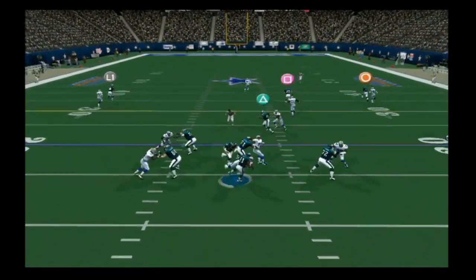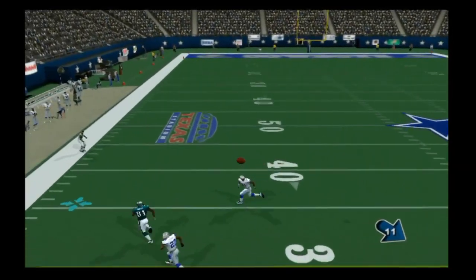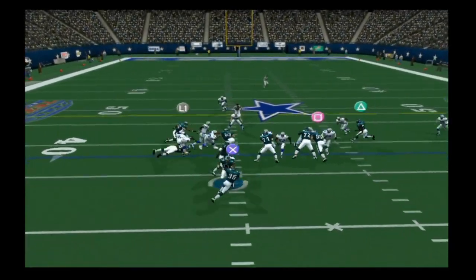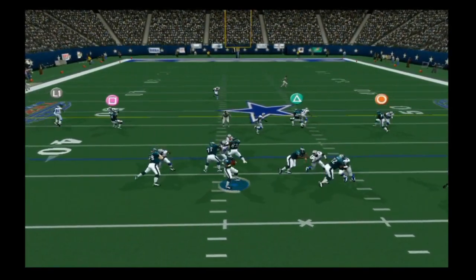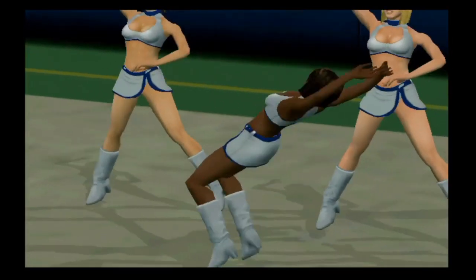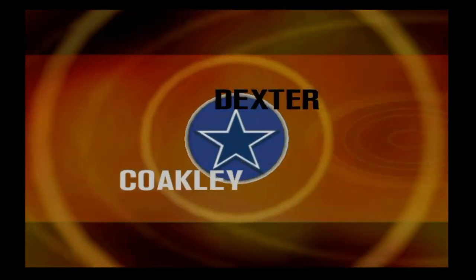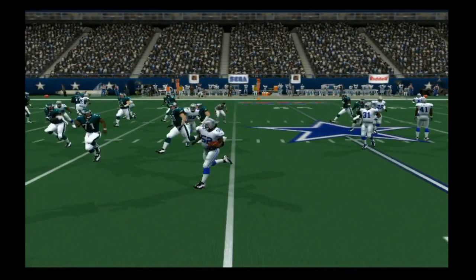The Eagles take back over at their own 20, and Blake is promptly sacked by Willie Blade for another loss of five yards — that's three sacks already, and we're barely into the first quarter. Blake finally completes one to Terrell Owens for a 23-yard gain and a first down. But on the very next play, Dexter Coakley jumps right in front of a pass from Jeff Blake — that's an interception, and the Cowboys have started this game exactly the way they want to, not having the ball behind their own 50 yet.